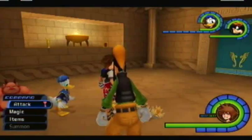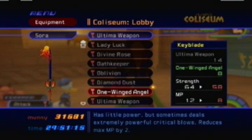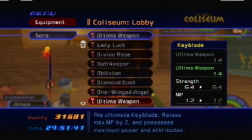Might as well take a look at the Keyblade — One-Winged Angel. Its strength isn't very good, but if it deals a critical hit at the end it deals an insane amount of damage. However, that's kind of useless at this point because there is a damage cap, and I'm pretty sure my strength is already at the damage cap. So your normal attack should be doing nearly as much. And it increases your max MP by 2, which is pretty bad.